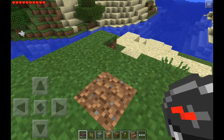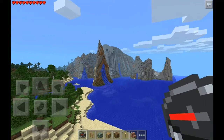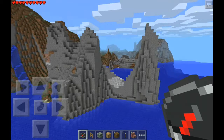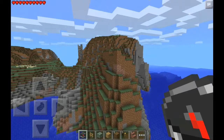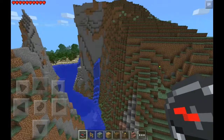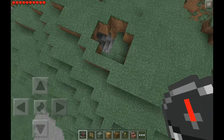Hello guys, this is JacksRemy and this is a beautiful seed review. This is the stone beach biome, and as you can see we have extreme hills just beside the sea. This is a very beautiful place — you can build a house here, maybe something like Iron Man's house, or an old-looking house, maybe Victorian or steampunk style. You can build many things here, and as you can see we have caves in this mountain.